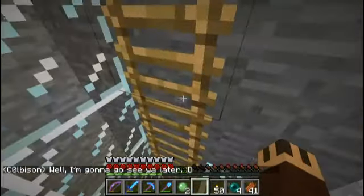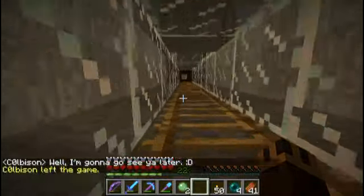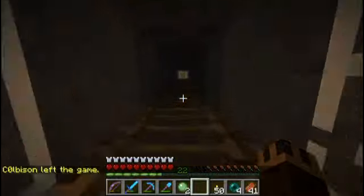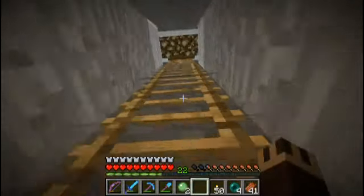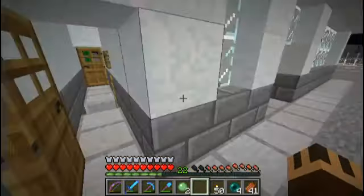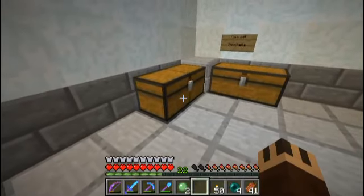Thanks to Harness for letting me borrow his haste beacon pyramid. With efficiency 5 picks it just tore through all the rock. After I built the underground, on the surface I built the gas station — people come and collect slime balls. You can get there through the emerald oasis portal, down the lapis hole, and then down the road to your right.